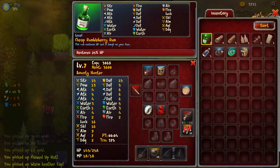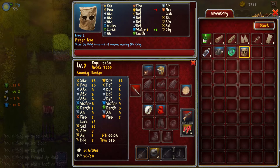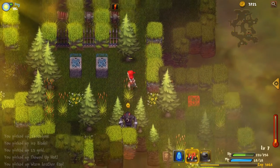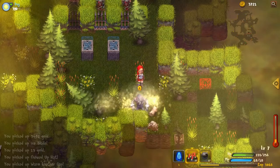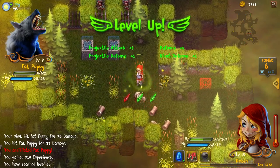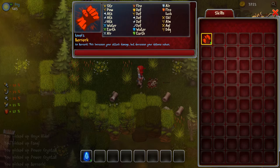A couple of hats - a Chewed Up Hat and a Warm Leather Cap. It's hard to say which one's better. The other one's got main defense, this one's got blunt attack defense or something like that. I'm going to sneak up on this guy and see if I can drop a bomb on him. Every time he steps away I'm taking a shot. We got Berserk - this increases your attack damage but decreases your defence values. Sounds okay, I don't know if I'll be using it too often. Finding a lot of ammo about.